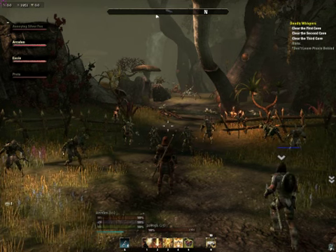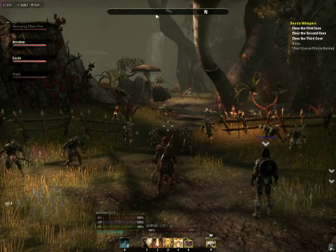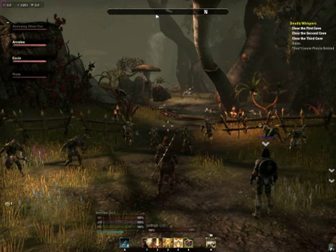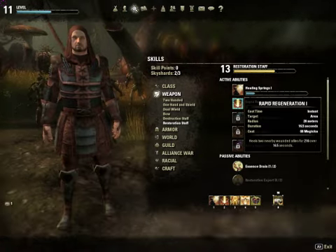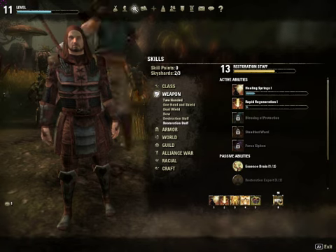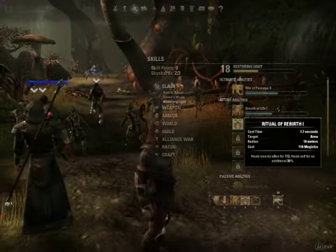Hey guys, it's been a long time since I recorded a video. This is Elder Scrolls Online — ESO. I'm sitting here on my Templar healer. We're in the middle of a dungeon and I wanted to show off some healing. We've wiped three times now on that first boss because the power attack one-shots almost anybody, and people didn't understand to get out of the AOE — it basically turns into a living bomb.